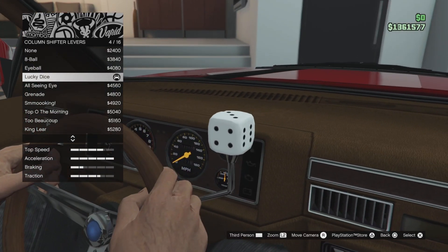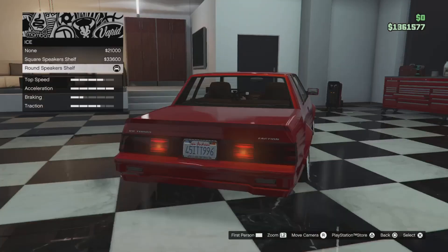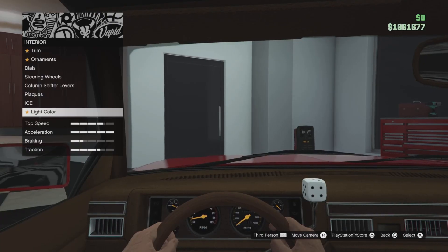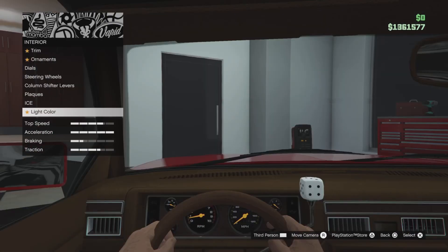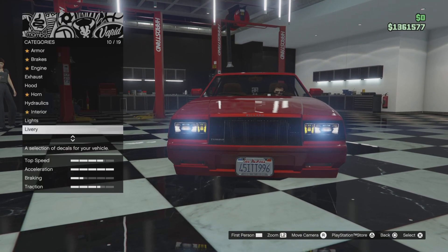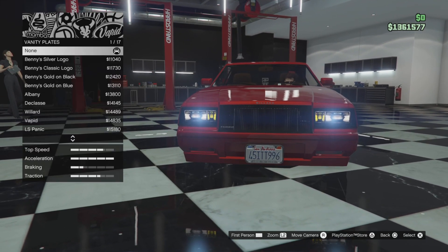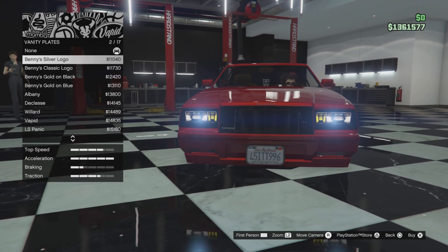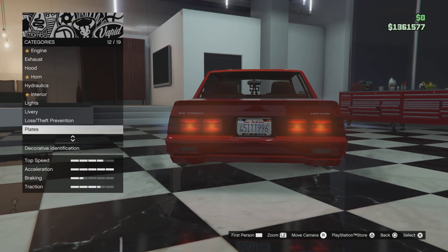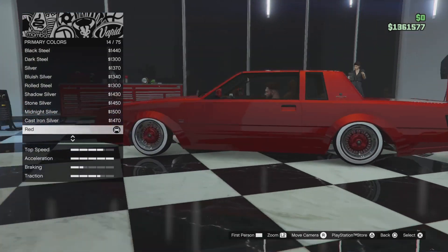Go to Street Rod. Add the Lucky Dice to represent the dice hanging from the roof. Plaque: San Andreas Ice Road. Light color: Frost White. Headlights: Xenon. Livery: None. Plate: Hold Out Low and Slow.